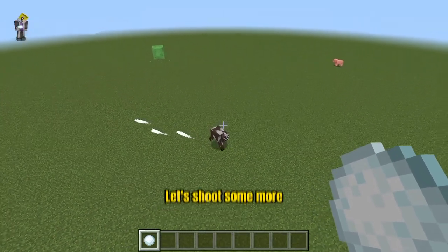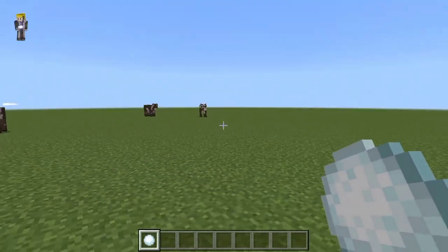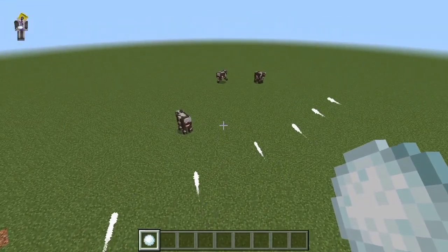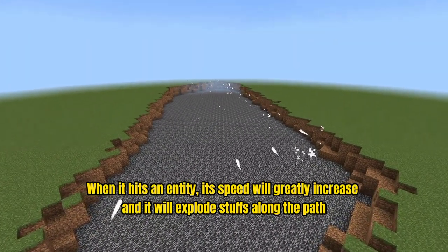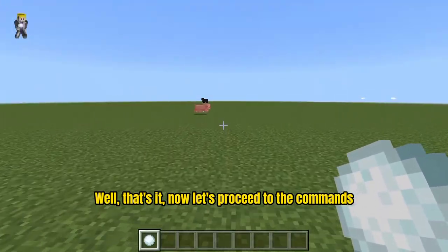Let's shoot some more. When it hits an entity, its speed will greatly increase and it will explode things along the path. Now let's proceed to the command.